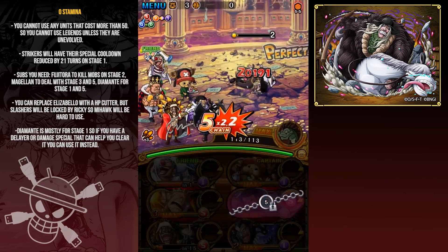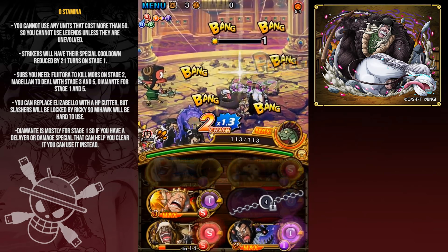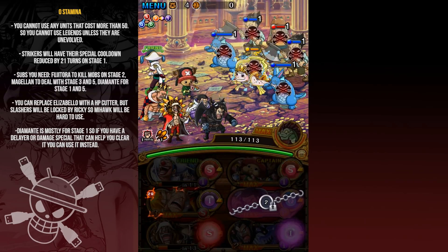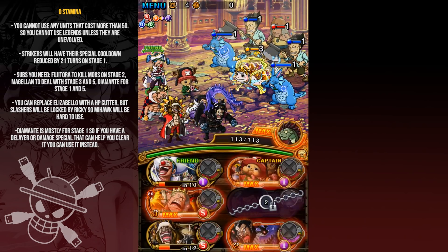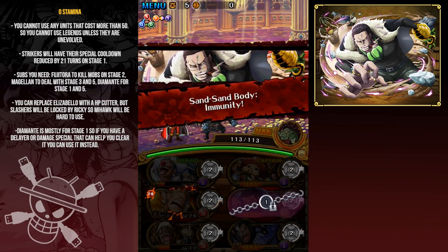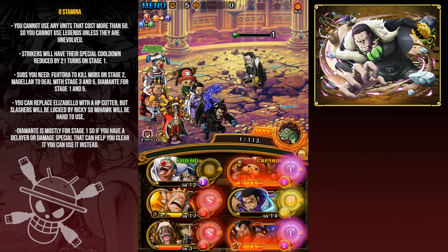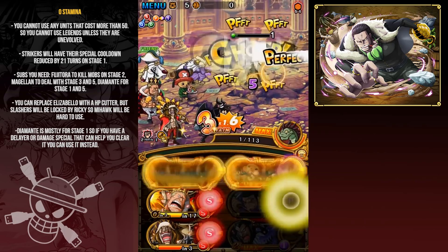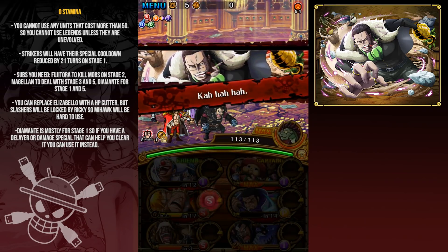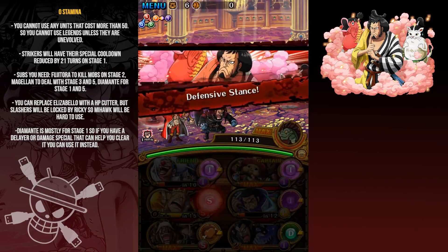Doc Q is a stage you literally can't lose — there's only one unit so you slowly beat him down. It took 45 turns to kill him: just keep activating Diamante specials and Buggy specials and you'll eventually kill him. The most annoying stage for the zombie team is making sure you kill the Lapins or at least don't let them drop below 50%, because they'll prevent you from healing and the zombie team is over. On to Croc — another stage you can't lose. He just deals a ton of damage but once he drops below 50% he attacks with a different animation, making it even longer. When he dies he lowers all specials of non-strikers.